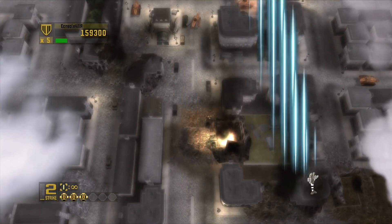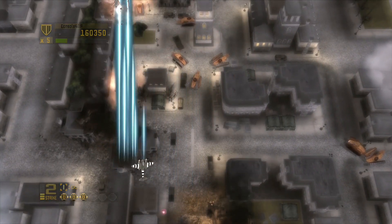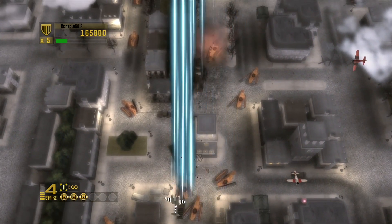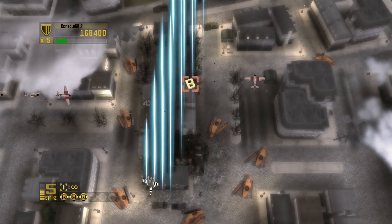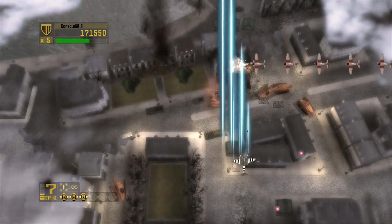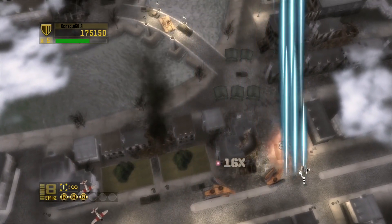I still don't fully understand how the multiplier works exactly. I just know it says 16x when you point-blank kill an enemy and a lesser multiplier if you're farther away. I'm guessing you just get a score bonus on that one kill — a 16x multiplier on that specific kill. I didn't look into it deeply, but that seems to be how it works.